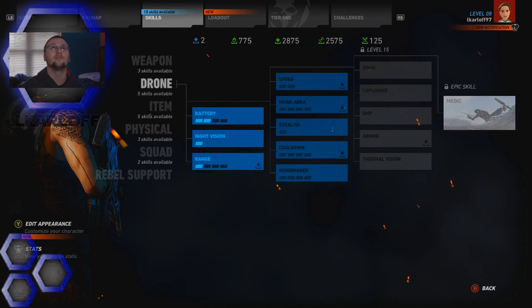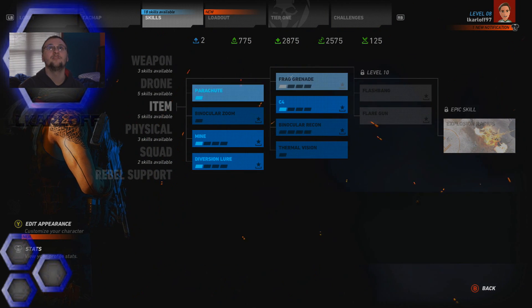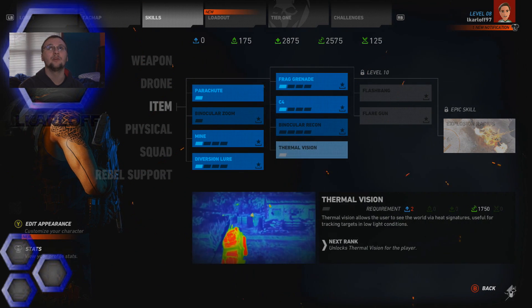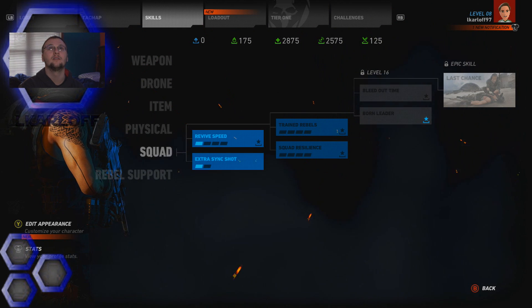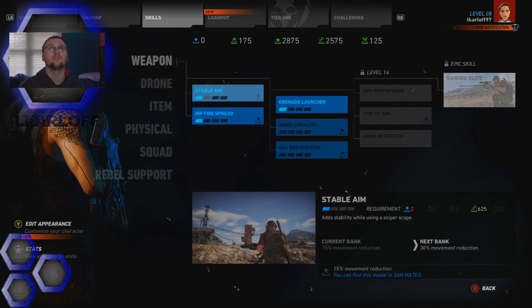Let's see what else. Drone - okay, we could do a lot with the drone. Items - we'll get a frag grenade. Physical - no, nothing there. I don't think we could do anything else, right guys? Yeah, that looks like it's it.